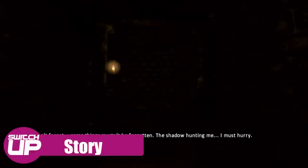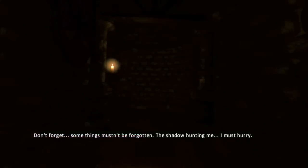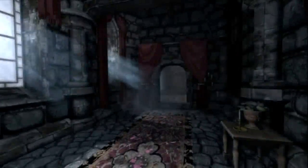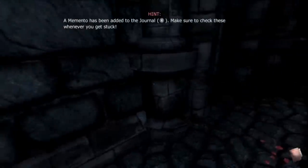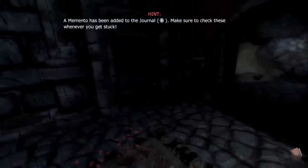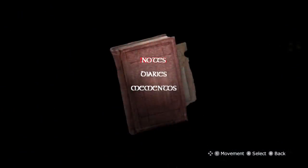The Dark Descent takes place in the 19th century as you assume the role of a man named Daniel. You wake up in a mysterious castle suffering from the titular Amnesia and in possession of a note Daniel has written to himself, telling him that he must make his way down into the depths of the castle and kill the Baron Alexander of Brennenberg, and that he is being followed by a mysterious shadow. As you play, details of Daniel's past and that of the castle are shown through flashbacks and through notes and journals that you discover, and the story takes some pretty dark turns before its conclusion.